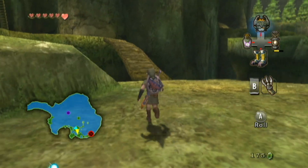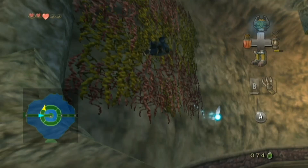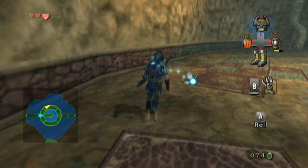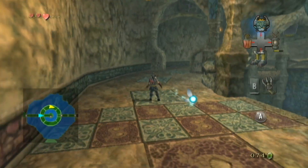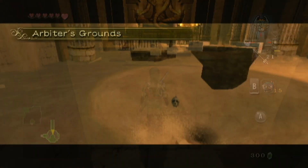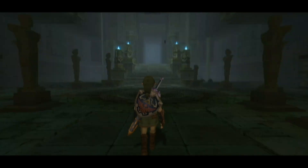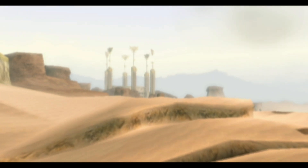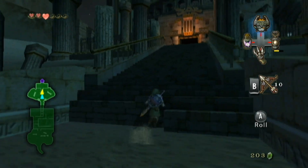The Legend of Zelda Twilight Princess is my favourite Zelda game. It's not a perfect game by any means, but one thing it has are some pretty well-designed and memorable dungeons. One of these in particular is one of my favourite dungeons in the entire series, Arbiter's Grounds — an ancient isolated prison set away from Hylian society on the outskirts of the Gerudo Desert. So let's take a look at its design.